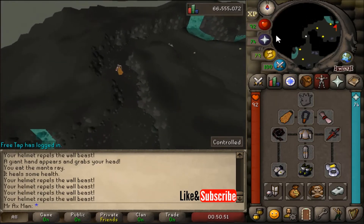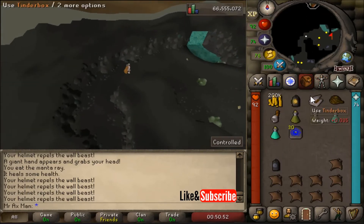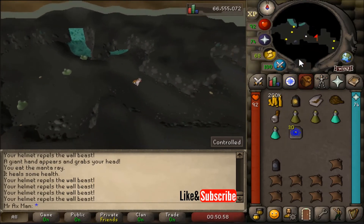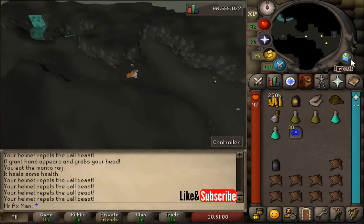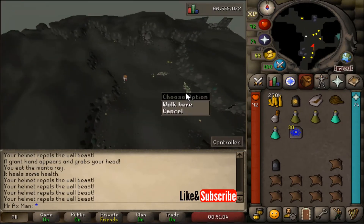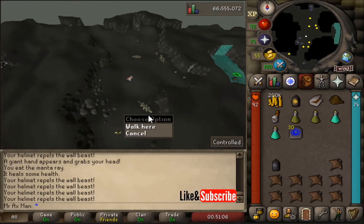Go ahead and keep running — run north and then east. My screen is very bright because I have a bullseye lantern; if you're using a candle your screen's going to be a little bit darker, so we don't want that. Keep running east, run past these cave bugs, and then right in this area there's going to be some cave crawlers for you to attack.